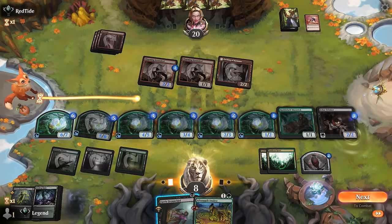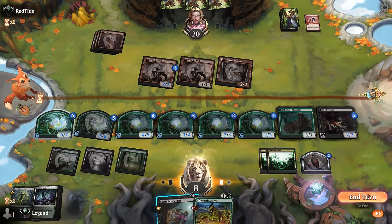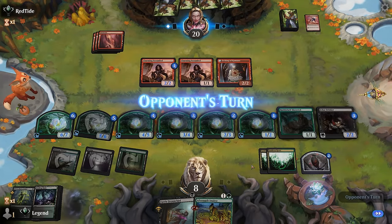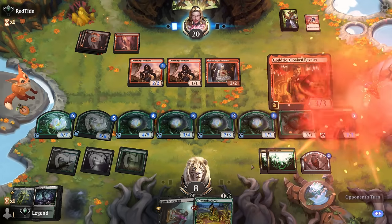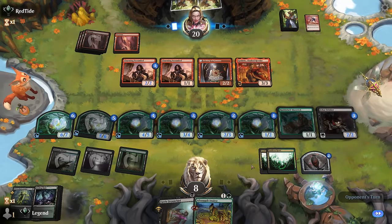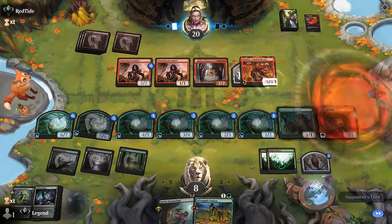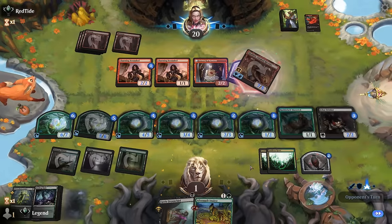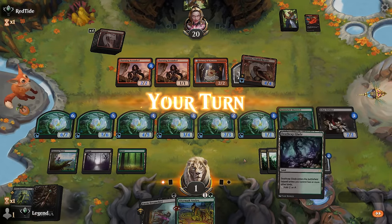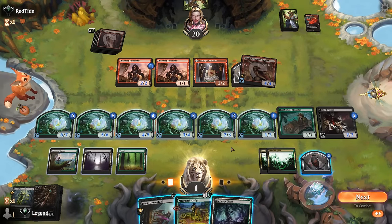Now we've got ample blockers and could maybe even consider an attack. Godric can fly over, so that's definitely a concern. A Monstrous Rage hits us for seven, down to one. Next turn Dream Thief can jump, but it still tramples. We kind of have to go off here.